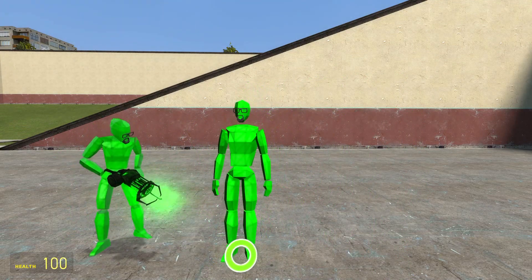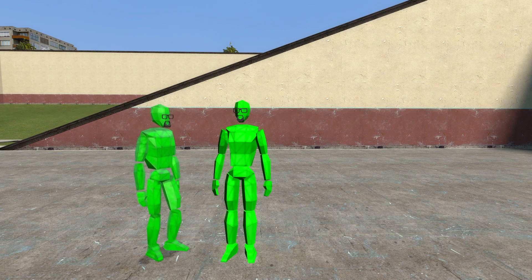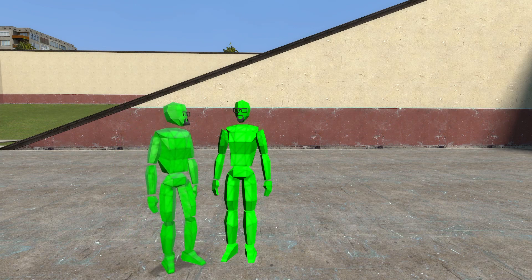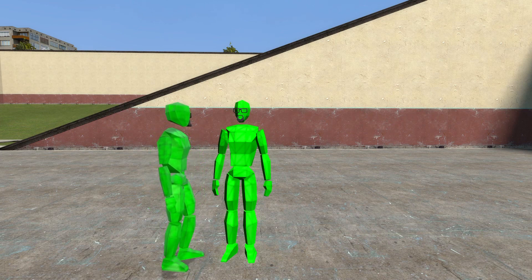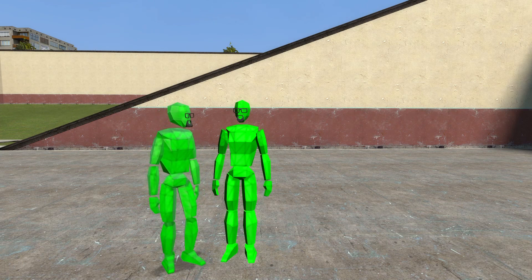This guy will show up when you're making a map for anything made on the Source game engine, at the point where the player will spawn. The glasses model is representing Gordon Freeman from Half-Life, or basically the Half-Life series — except for maybe Half-Life: Alyx. Does Half-Life: Alyx have that?